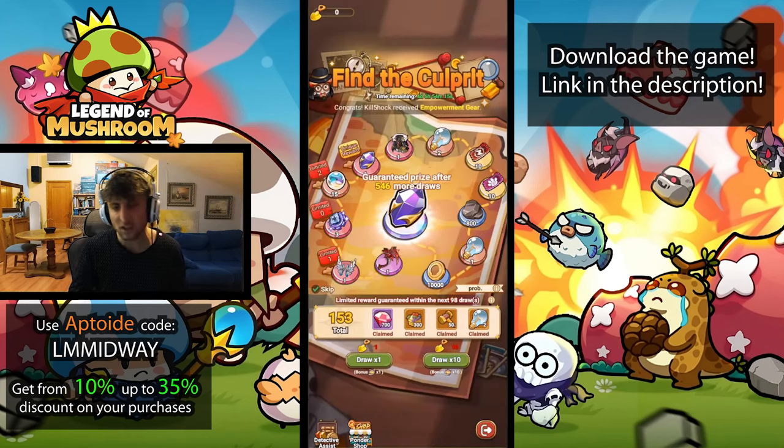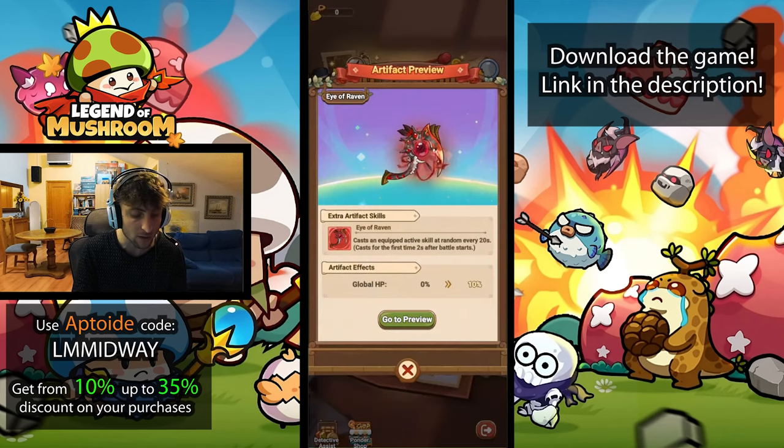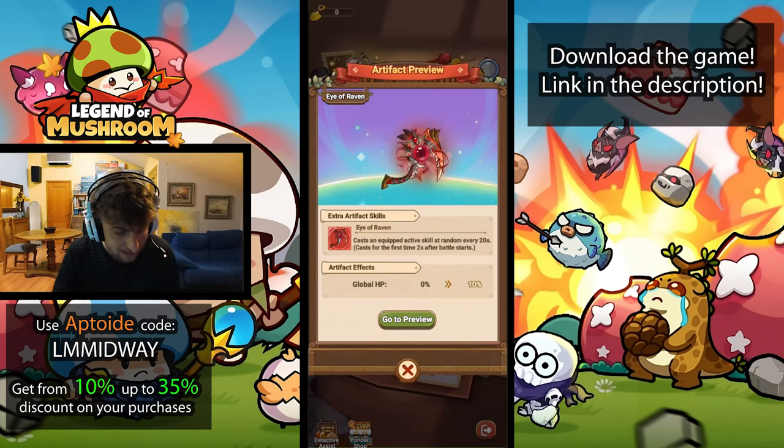It's not the first roll — I've already been rolling for a little while. I bought the battle pass and didn't have any luck yet. We can get a weapon here which is guaranteed at a thousand draws. The weapon's effect is that at random every 20 seconds, an active skill will be randomly selected and cast. The first cast will happen two seconds after the battle starts.